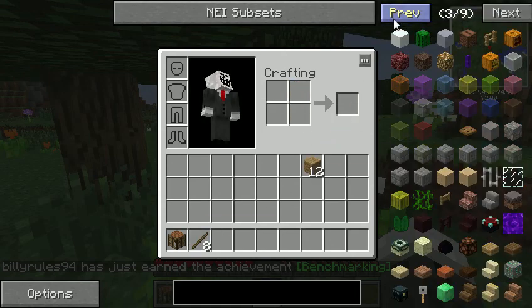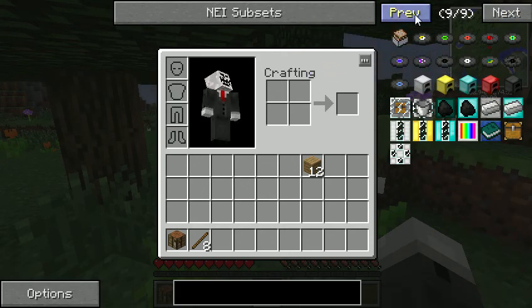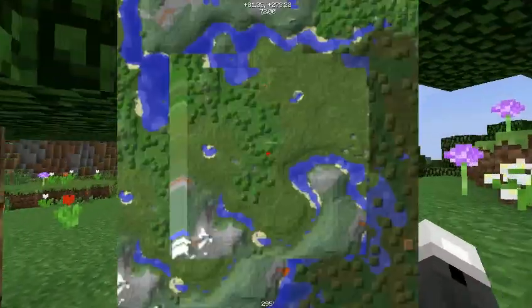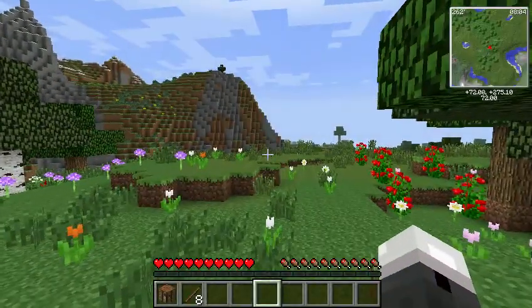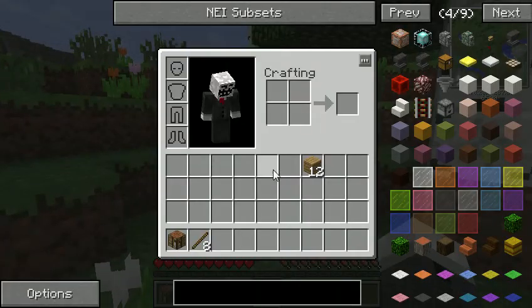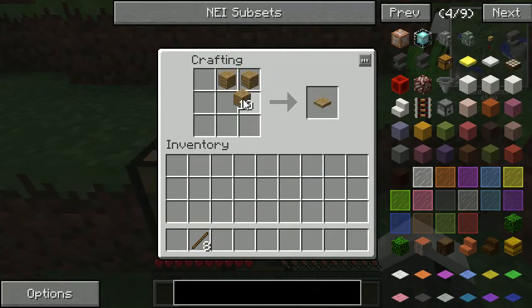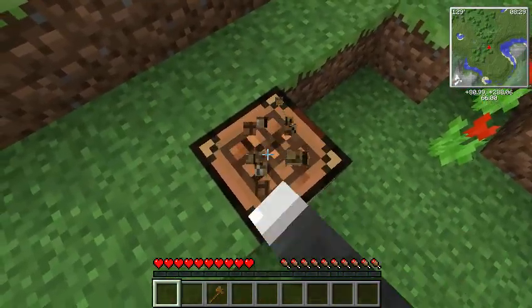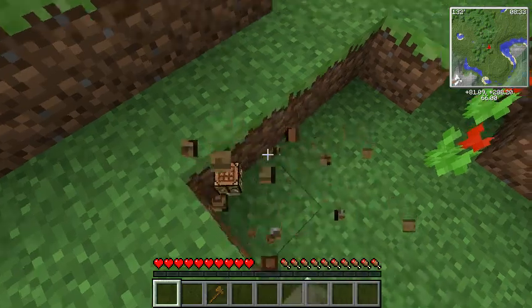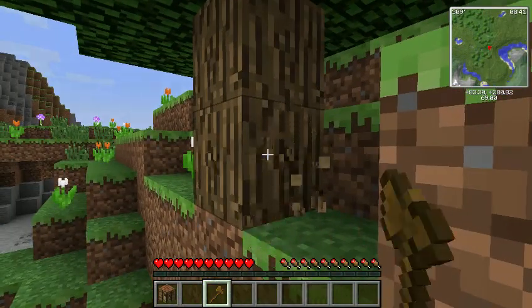So we've got everything — all the basics: Inventory Tweaks, Not Enough Items, More Furnaces, Ray's Minimap. We've also got Tree Capitator — that's probably the wrong pronunciation, but whatever. Tree Capitator basically means we can cut trees down a lot easier, so it doesn't take the whole day. Let's see it working in action. As you can tell, it is working, though it does slow things down a bit as it collects all the saplings and stuff.